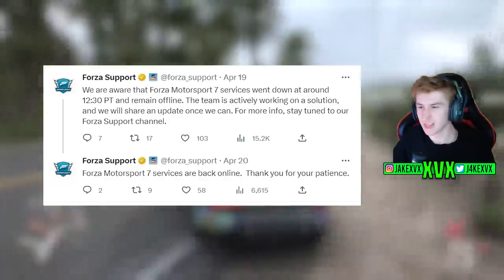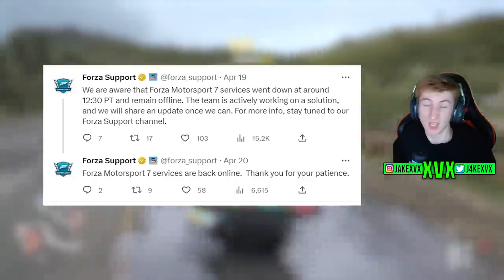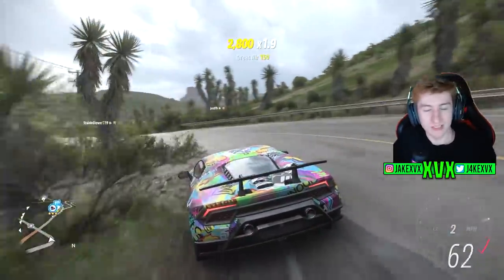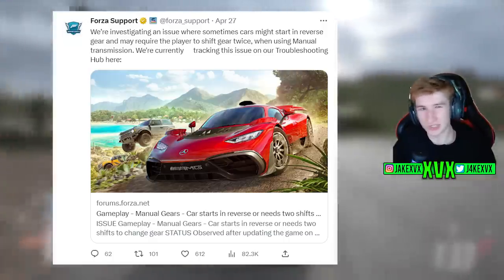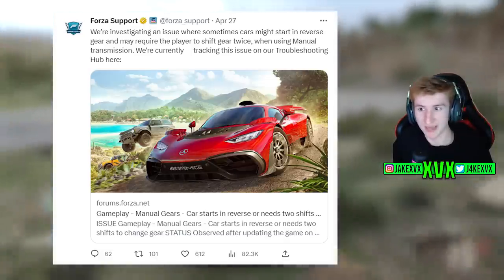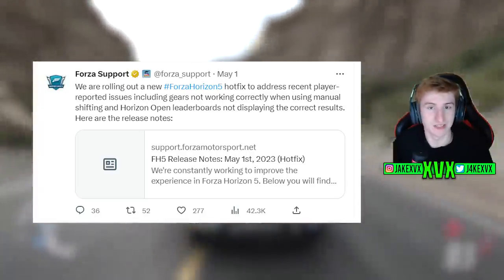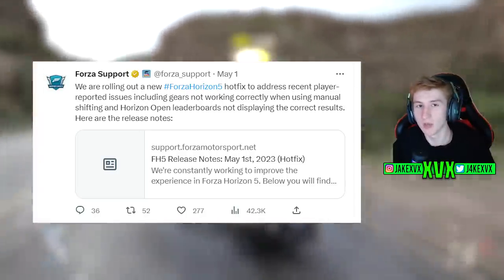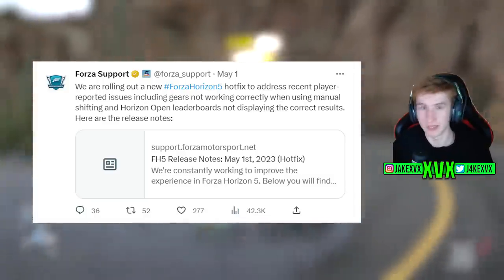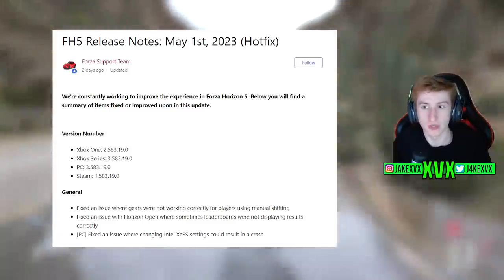We'll start off with all the Twitter updates, as there's always lots of information over there. Forza Motorsport 7 had a bit of downtime a couple of weeks ago, though it's not really important to the Horizon 5 community. There was an issue in Horizon 5 to do with gearing, where cars would start in reverse gear sometimes and cause players to have to shift twice to get going if running manual transmissions or manual assists. Because of that, they brought out a hotfix update just a few days ago which addressed this issue, along with the Horizon Open leaderboards not displaying correct things. Here's the full changelog of the hotfix update fixing those few issues.